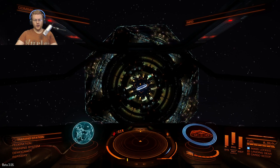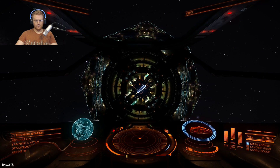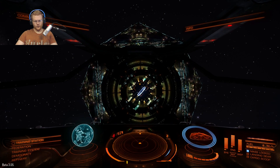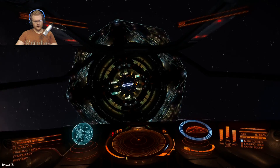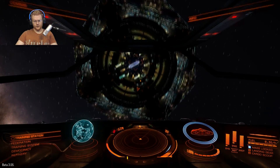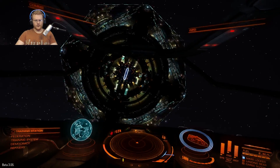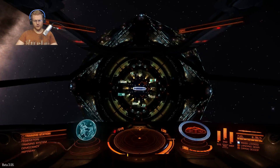To throttle up — not throttle forward, but throttle up — is R. To throttle downwards is F. W and S are your throttle up and throttle down. X is zero throttle. And that's about it for the very basic controls. Let's go ahead and request docking.